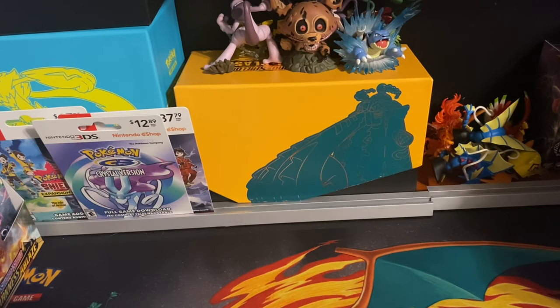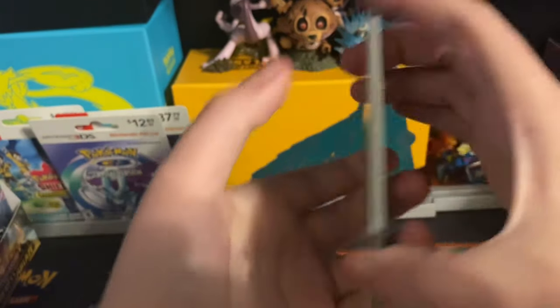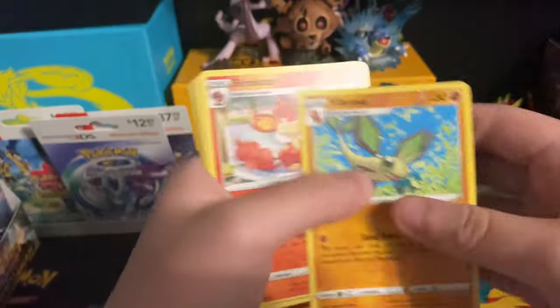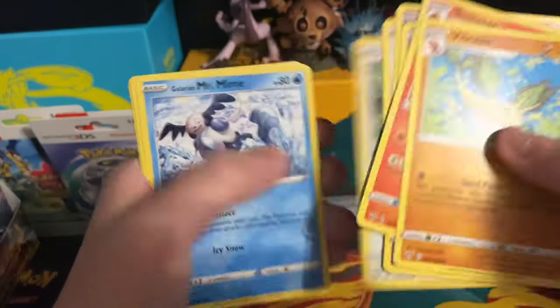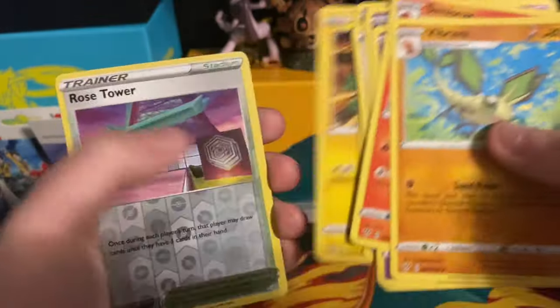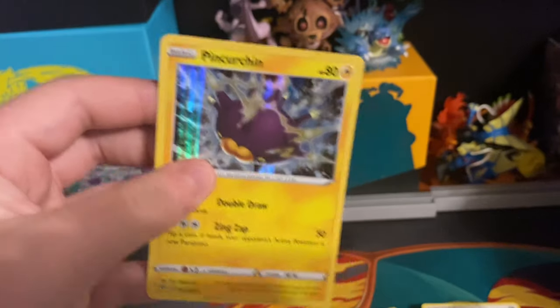Definitely done seeing Swannas — I've seen way too many of those. Steel-type energy, Vibraeve, Simiseer, Lunatone, Snubbull, Tauros, Rookidee, Galarian Mr. Mime, Electric — reverse holo of Rose Tower, and the final card will be a holo Pincurchin.